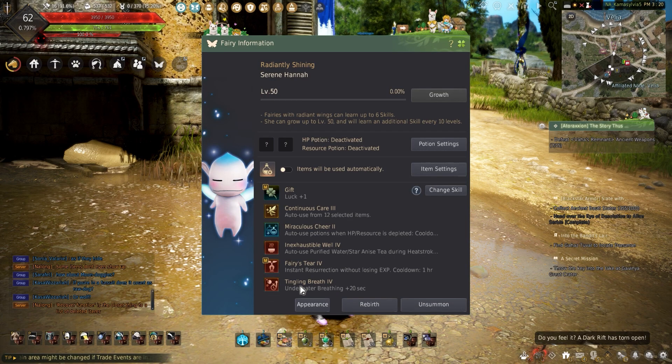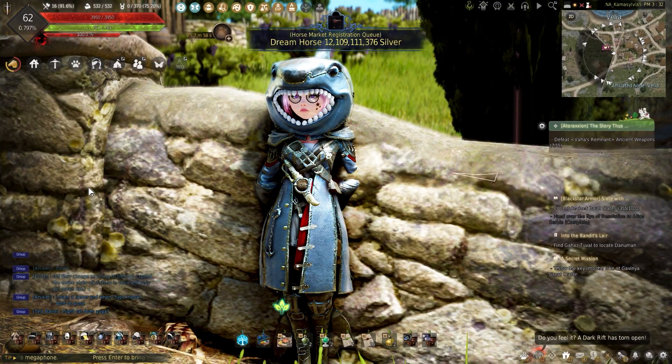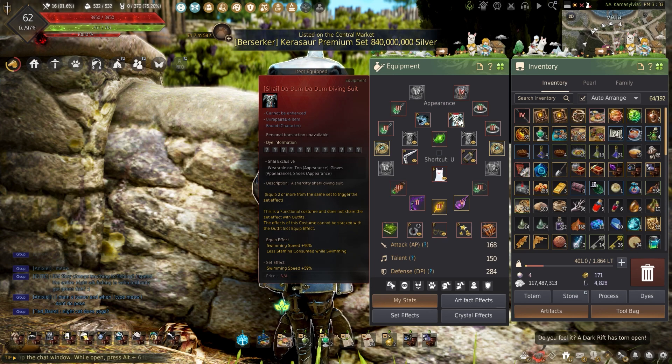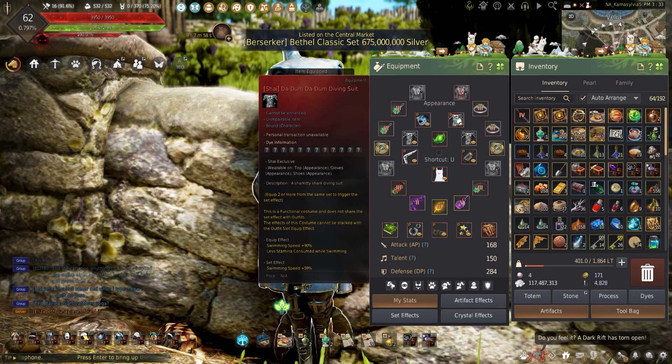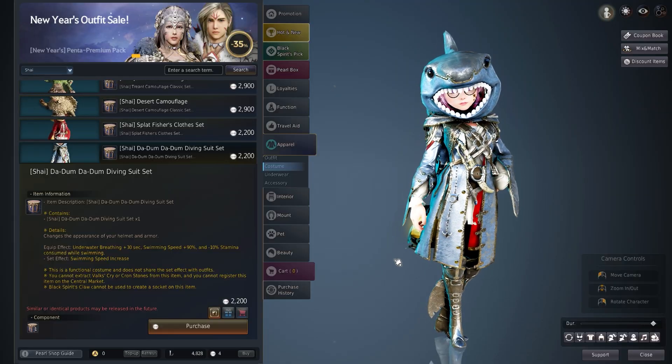At the bottom of the list is the fairy. These alone will not do much, but if you're lucky you can get the tingling breath skill, which will increase underwater breathing up to 30 seconds at tier 5. If you want a guide on fairies, let me know in the comment section below, and leave a like if you've been enjoying the life skilling content. The last thing that can increase breathing time underwater is the diving suit, which will increase underwater breathing by 30 seconds, swimming speed by plus 90%, and reduce stamina while swimming. As another bonus, wearing the full set will increase swim speed by another 59%. Unfortunately, this costume can only be bought from the pearl shop and cannot be sold on the central market.